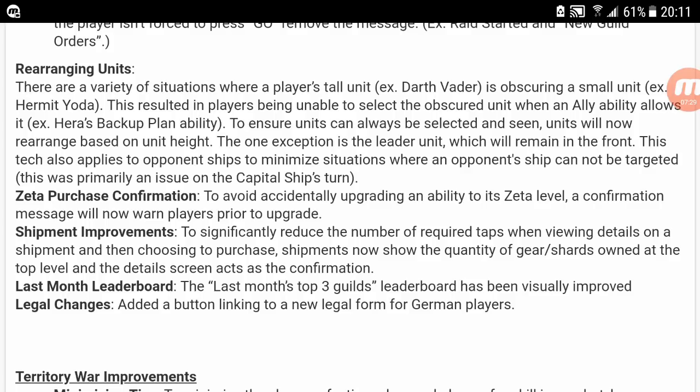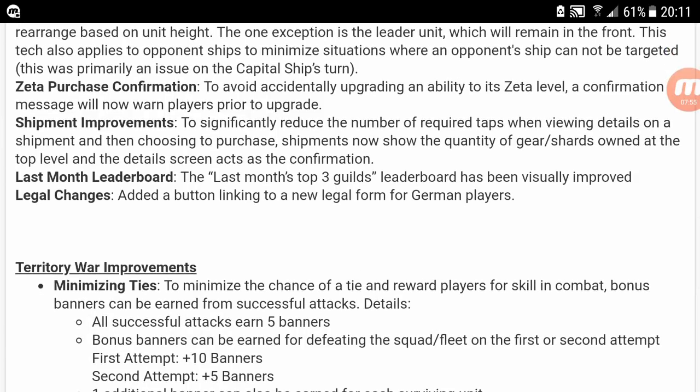Because if they had that during the time I went to select BB-8's ability that gives him taunt, I would have just double-checked, backed out, reread it, seen how beneficial it is, and probably saved that Omega for another character. But at least doing this for Zetas is great, because you don't want to accidentally go in and Zeta something you didn't mean to.